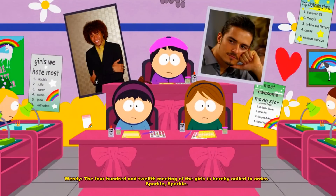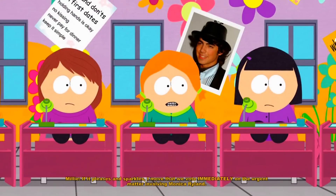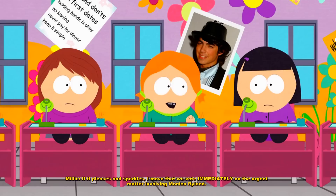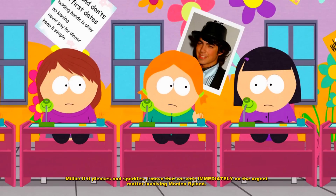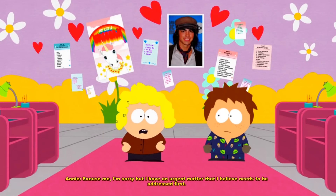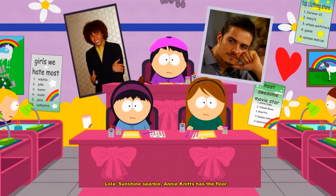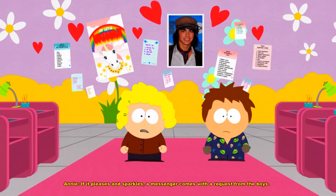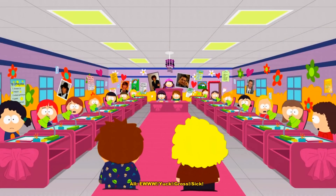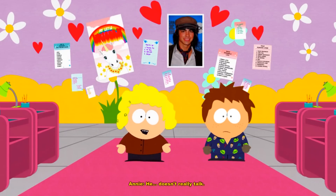What in the world? The 312th meeting of the girls is hereby called to order. Sunshine! Sparkle! Millie Larson has the floor. If it pleases and sparkles, I move that we vote immediately on the urgent matter involving Monica Ryland. I have an urgent matter that needs to be addressed first. The chair acknowledges Annie. Annie has the floor. If it pleases and sparkles, a messenger comes with a request from the boys. What request do the boys ask of us? He doesn't really talk.